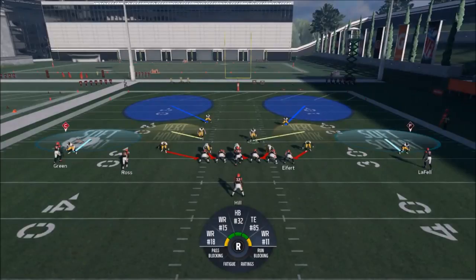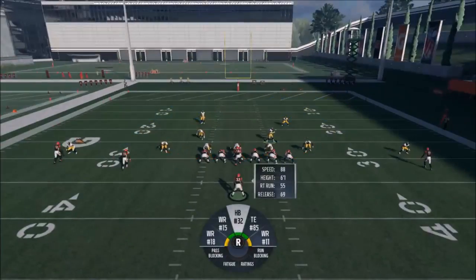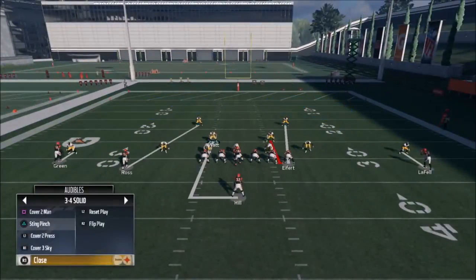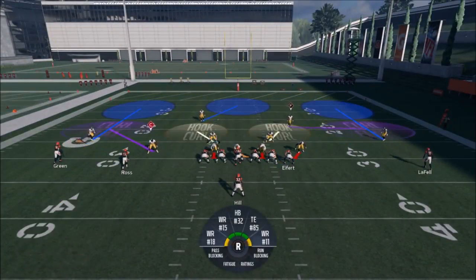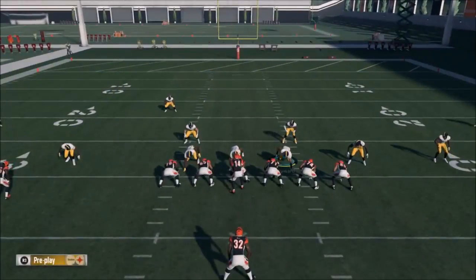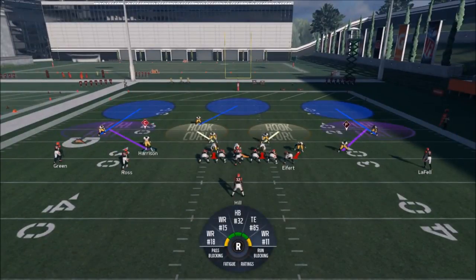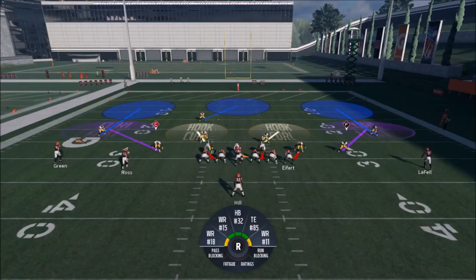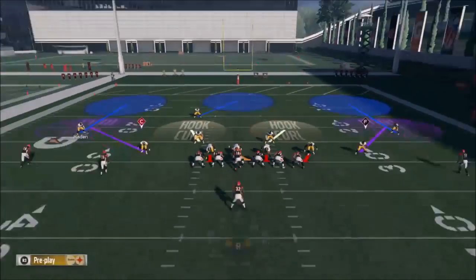Pre-snap it's Cover 2. What I like about Cover 2 this year is you can press with really no issues — they don't really get beat like Cover 3 does when pressing. That'll help me maintain the outside edge since corners on press will engage and get off blocks quicker. Cover 3 is another option — that'll bring the safety down into the box. You can run this in Cover 2 or Cover 3; it's really the formation setup I like more than anything.